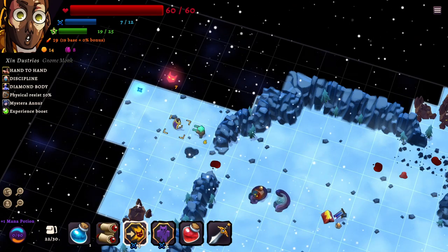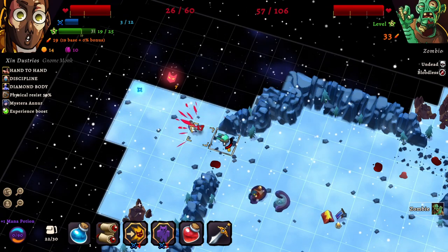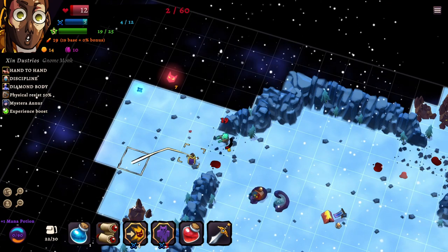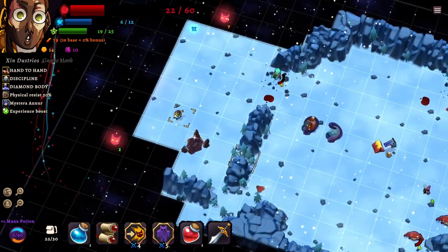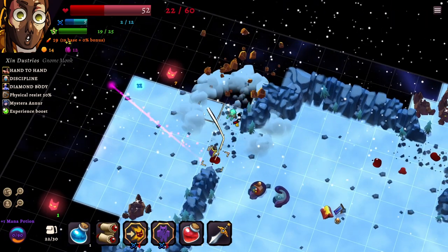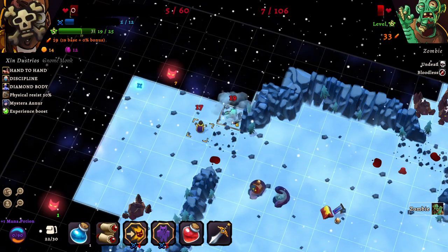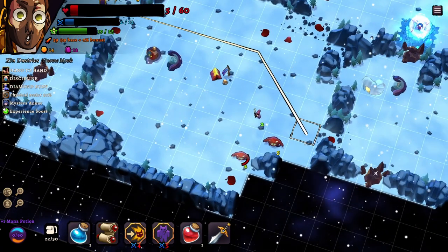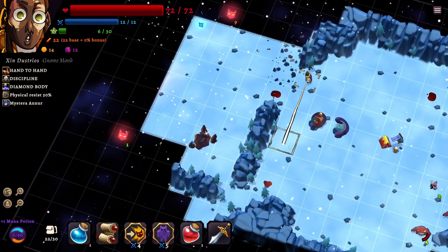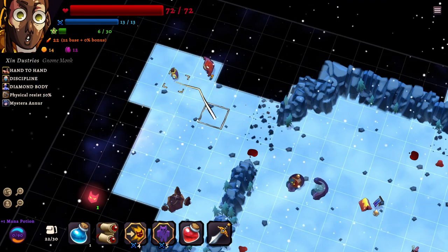I actually think we have a good setup here — if we punch them to the right and then start working them down a bit. Reveal a little bit of map, punch, reveal some map — what I'd like to do is punch them — and just barely not enough. I thought that would be enough to kill them, but nope. I can reveal these two and then kill them — yes! Perfect. I think I'm doing pretty good right now.